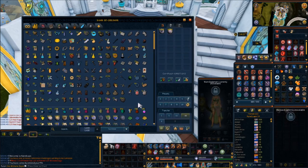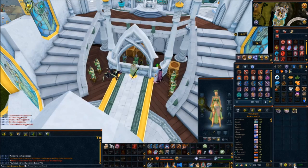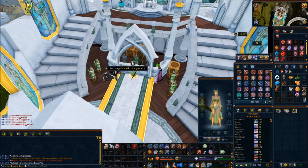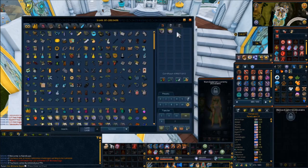Let's go ahead and price check this. We're starting at about 3.7k. I'll sell it in the GE and then go ahead and tan all this with the spell, see how long it takes, and then go from there for profits, and also to see how fast you can do this for Iron Man accounts.